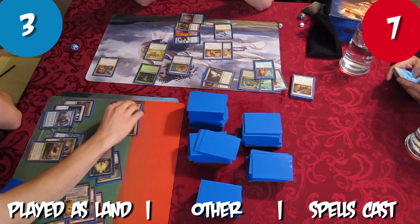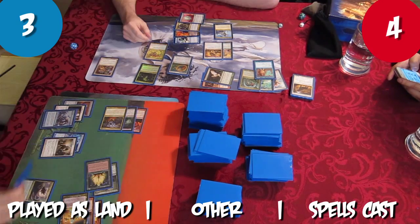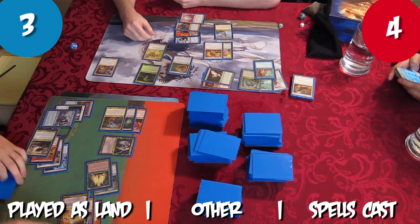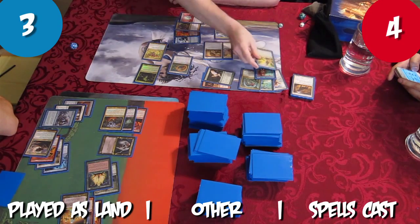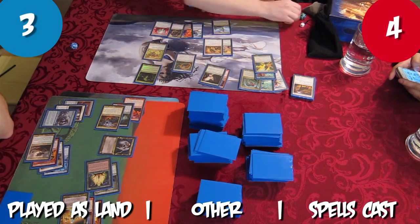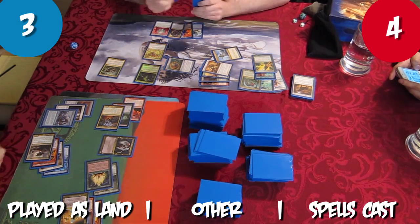Tristan attacks the same pattern again and Rob refuses to block. To ensure he has a blocker for Thrynax, Tristan plays Siege Gang Commander and Lightning Angel, another non-hasty creature. At the end of Tristan's turn, Rob finally casts Krosan Grip, blowing up Humility. Rob charges his Relic for the last time, adds red to his mana pool during his main phase, then casts Titanic Ultimatum, making his Thrynax lethal and winning Rob the game.